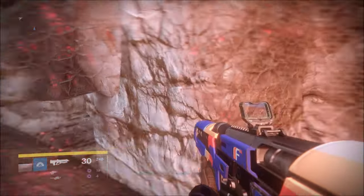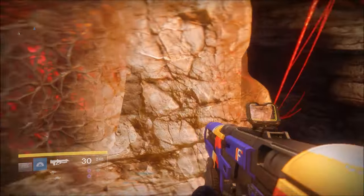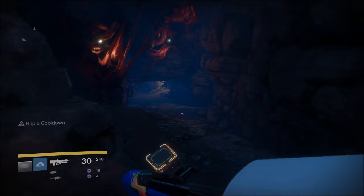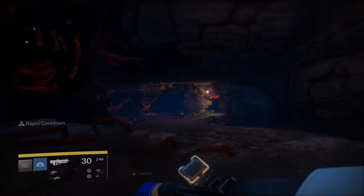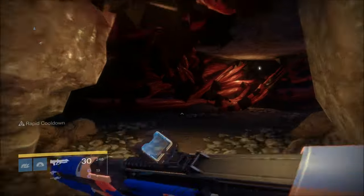I found that if you go past the Forge itself and go down this little hallway, like you're going to scan the Anomaly or do other missions, it will put you into a queue more consistently.